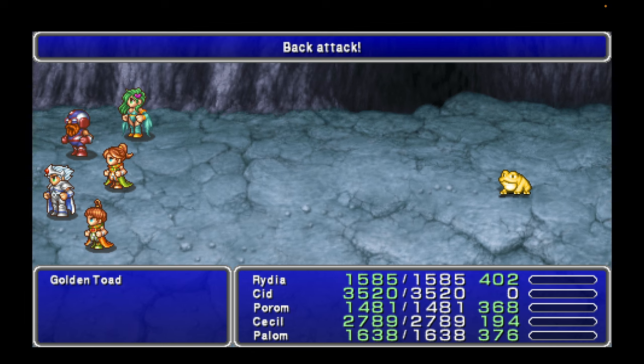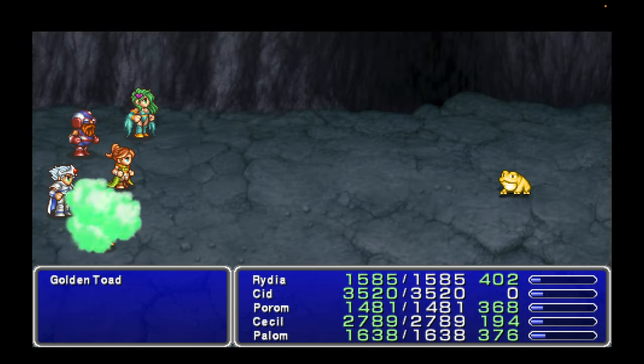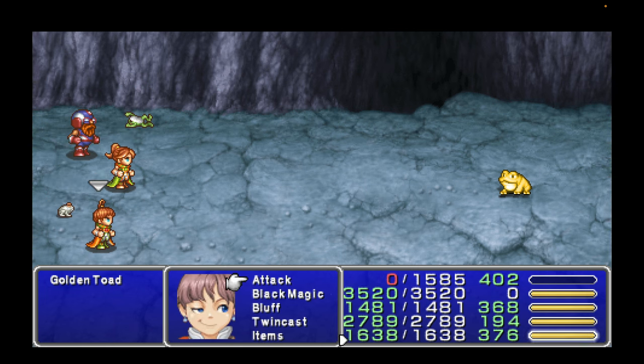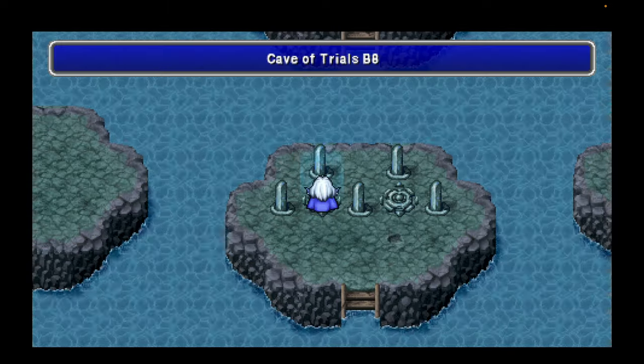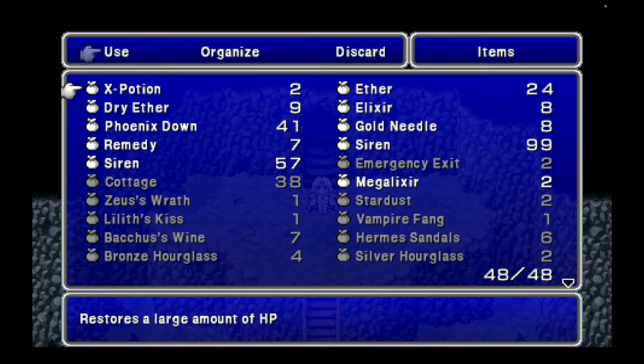We get the Golden Toad. This is probably not going to work. They turn the party into a Toad, attack, and then it retreats. So if you don't get to go first, that doesn't work. I'm just going to load a state here real quick. We're going to try that again. Let's try casting a Siren again, and hopefully I'll get attacked the right way.